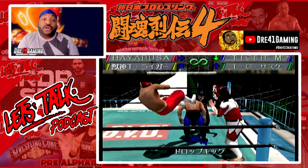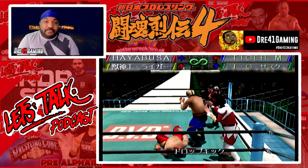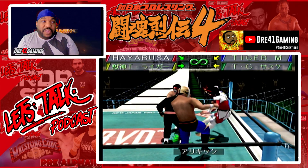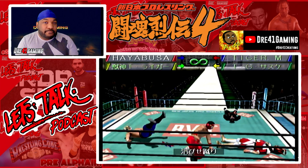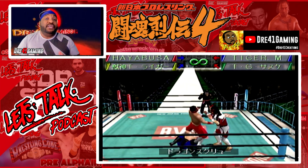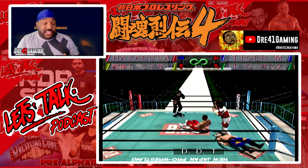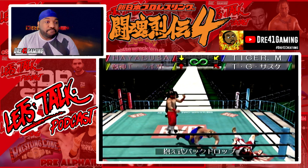Now the controls. Controls are easy but strange. The X button on the Dreamcast controller — you can run, you can pick up your opponent, and you can Irish whip them with the same button, and you get in and out of the ring the same way. So it's really strange how they set it up, but it works for the most part unless you're getting beat up and trying to do different things, which might mess you up a little bit.